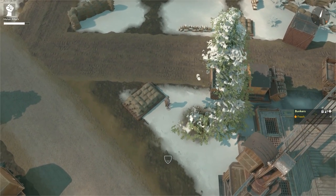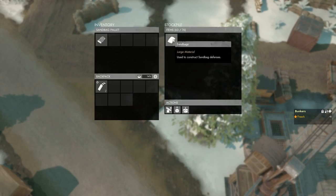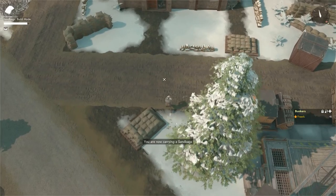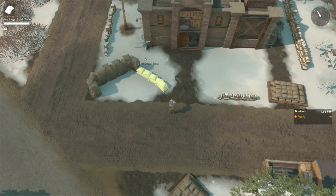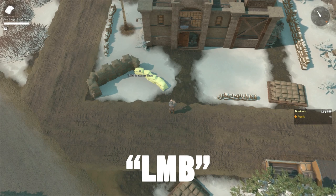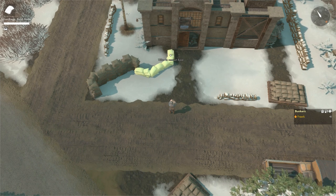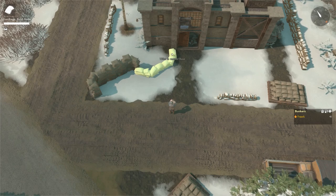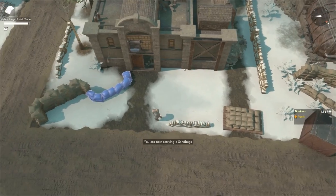To extend your sandbag wall, come to the sandbag pallet, press E to open it, and equip a sandbag. Walk up to where your sandbag wall is and press B to open the build menu. When you come close to the existing sandbag wall, the blueprint will attach to it. Left-click to confirm, and you can extend it and make corners. Submit sandbags to finish the extension.